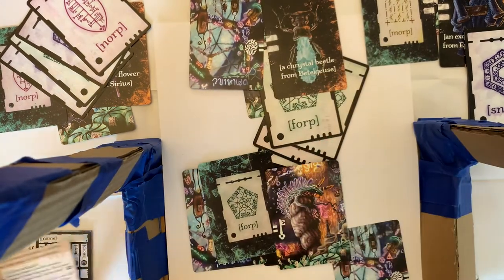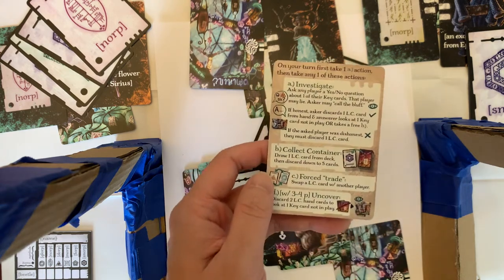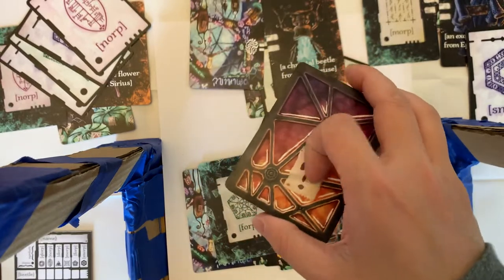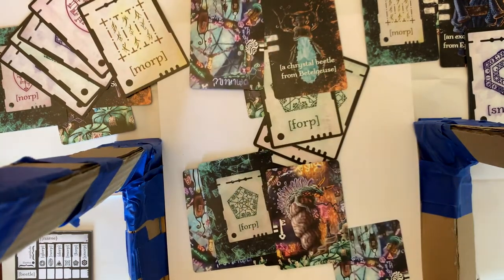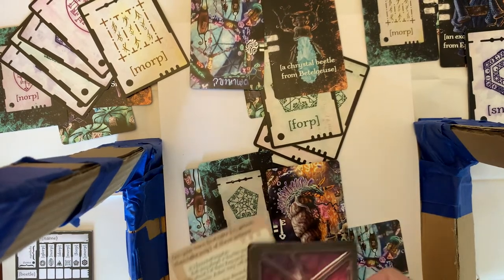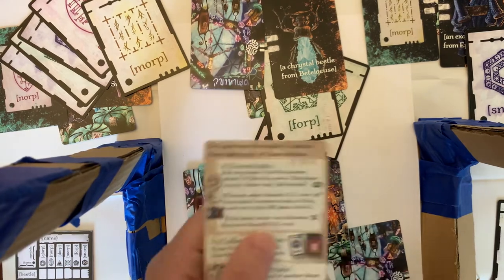That is the investigate action — probably the toughest action. The other ones are really simple. After you investigate, you can take a second action. Action B is collect a container — just draw a card from the top of the deck. The only thing to keep in mind is if you have more than five cards, you're going to have to discard down to five, so if you took another draw action and now have six cards, you discard one.